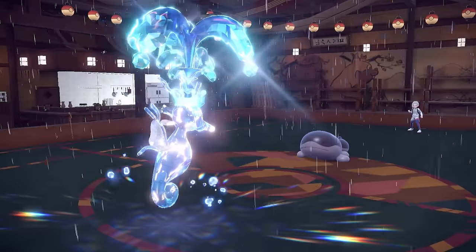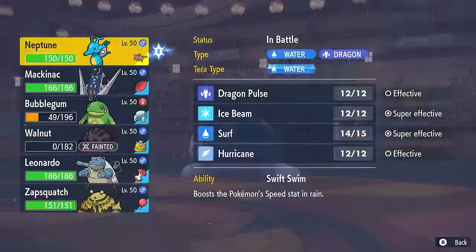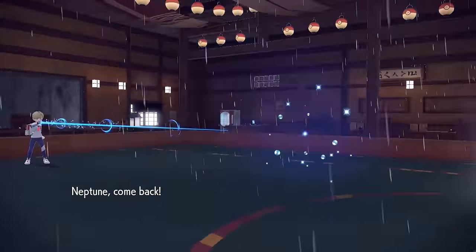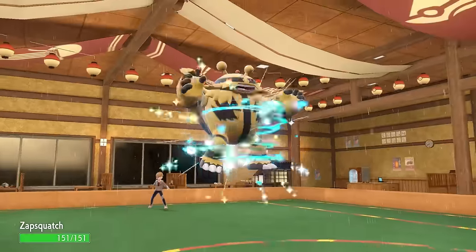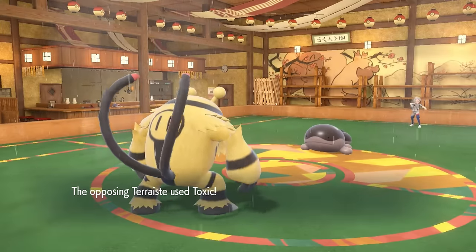We're feeling good — Kingdra is out here on an absolute destruction tear. Unfortunately, in comes Clodsire, a little piece of trouble we can't do much against, especially being locked into Surf. It essentially means they are gonna be Water Absorbed if they bring it in against Kingdra. Not being locked into Surf is important to know. I'm gonna end up switching out into the Electivire, thinking maybe they go for an Earthquake — I have the Air Balloon and can start to set up a Bulk Up.